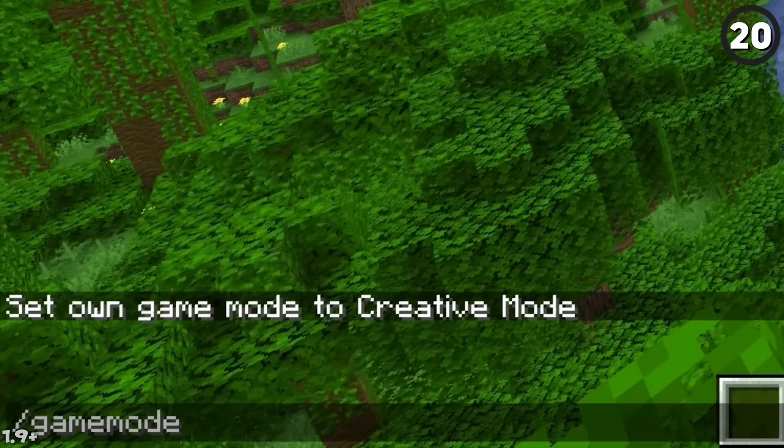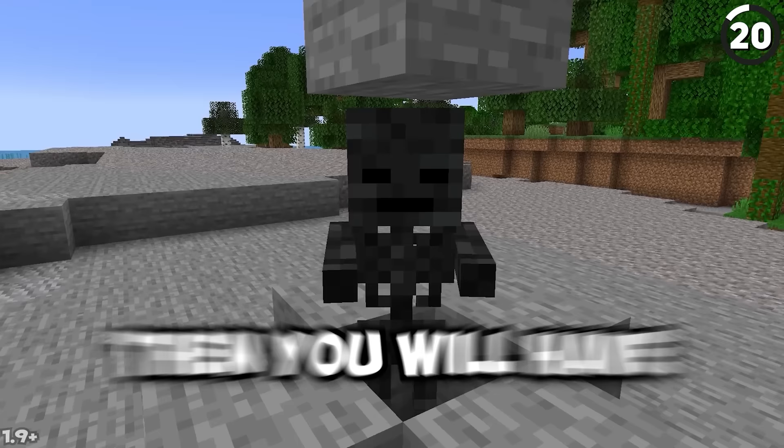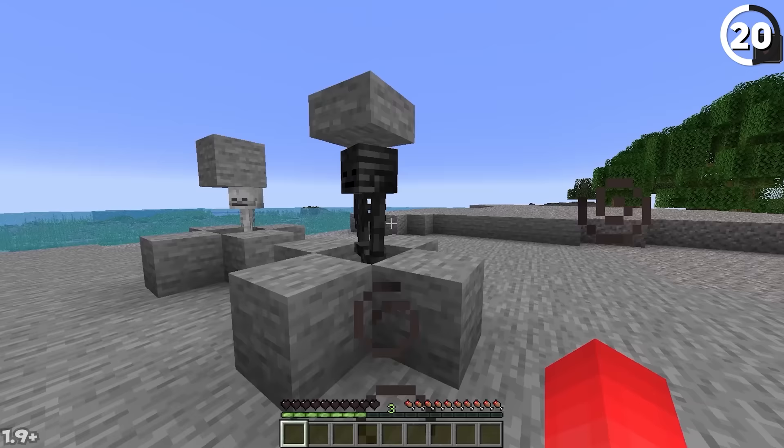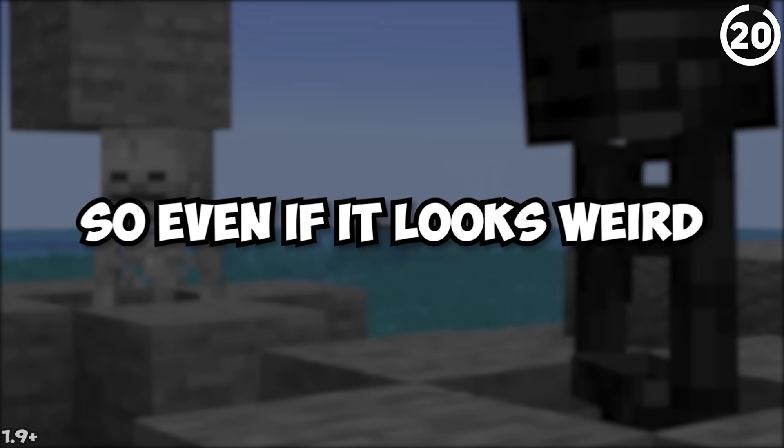If you change your game mode to survival right next to a wither skeleton, you'll confuse it into a weird limbo between creative mode and not — its arms go between not wanting to hit you and wanting to attack you. It seems like it's trying to figure out if you're friend or foe. But if you get close, it definitely chooses foe, so keep your distance.